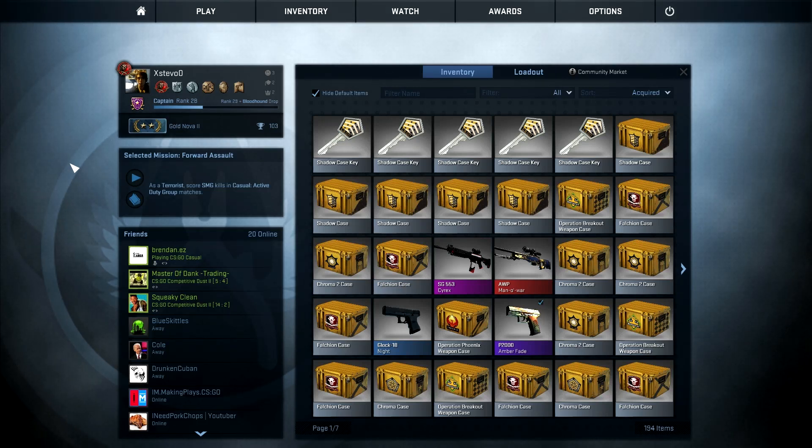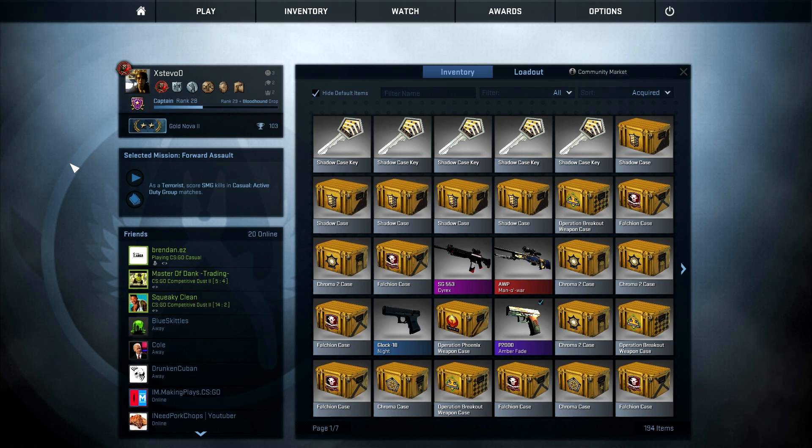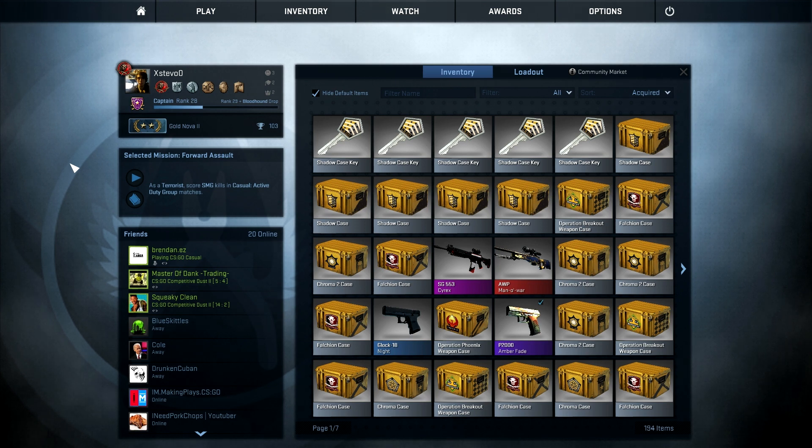Hello guys, Steven here today. We are going to open some shadow cases. We have 5 keys — they are £10 per case and the keys are £1.23 each. So here we go, we're going to open 5 of them.